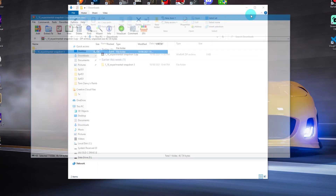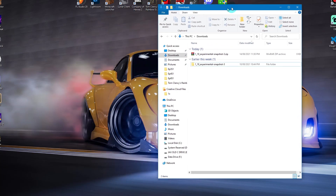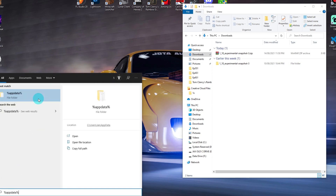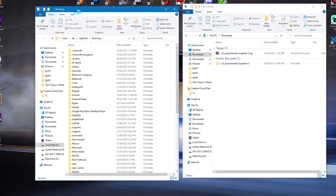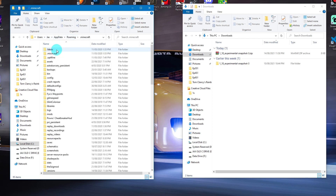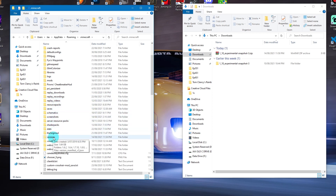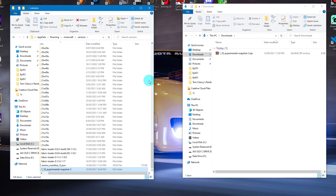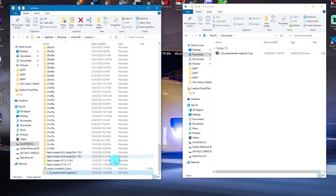Now that you've done this, you can close down this window. Then go to your Windows search and type in %appdata% and open that. It should put you into a Roaming folder — so you'll have something like users, [your name], appdata, roaming. Then go to .minecraft and scroll down to where you find the versions folder. Double click on that, and then drag and drop the snapshot folder into that versions folder. You can see it's been moved to the bottom.